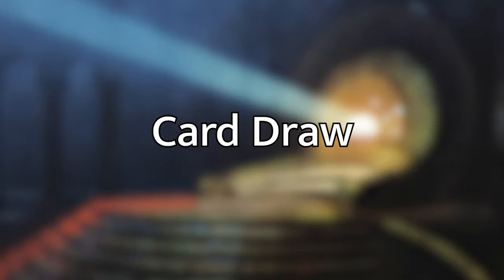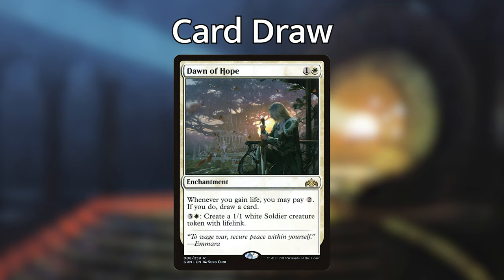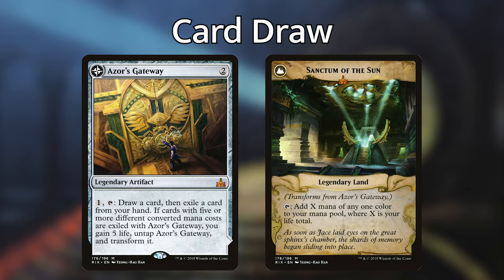Card draw in mono white gets interesting because life gain gives us unique options. Well of Lost Dreams is a four-mana artifact: whenever you gain life, you may pay X, where X is less than or equal to the amount of life you gained, and draw X cards — fantastic for incremental life gain. Dawn of Hope is a two-mana enchantment that lets you pay two to draw a card whenever you gain life, and can also produce tokens if you need to sink mana. Azura's Gateway is a two-mana artifact: tap it to draw a card and exile one under it. Once you have five cards with different mana costs exiled under it, it flips into a land that taps for mana equal to your life total — amazing in this deck.